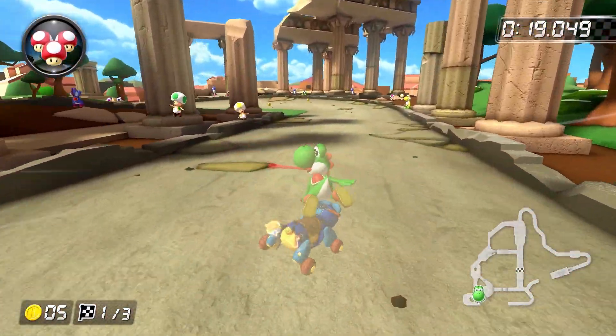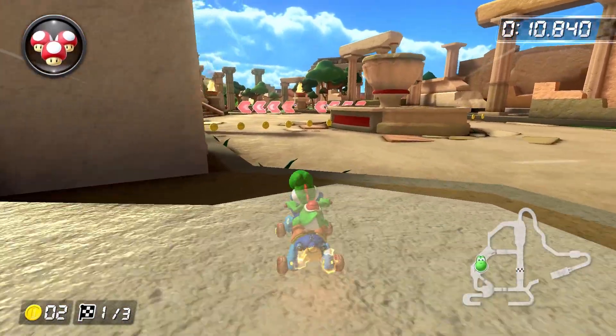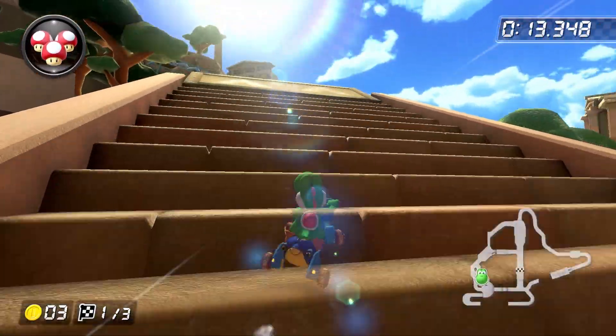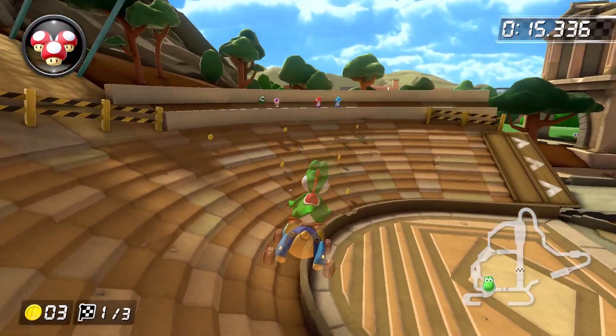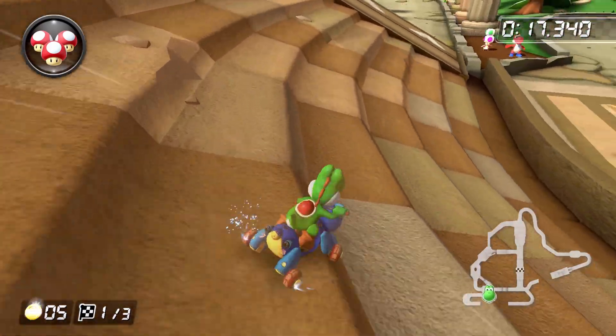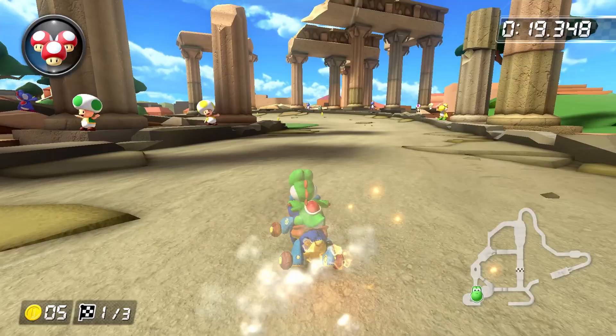This is much easier said than done. The setup I use is to do as wide of a right drift as possible without bonking into the wall, so that I'm on the left edge of the ramp by the time I get to it. Then, just before going off the ramp, start holding right as you do this trick. This should allow you to either grab the coins directly or buy you enough time to do some minor course correction. After getting a super mini-turbo, do a left hop to release and then trick off the ramp.